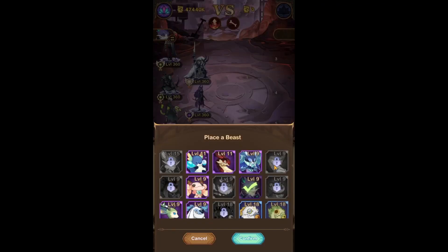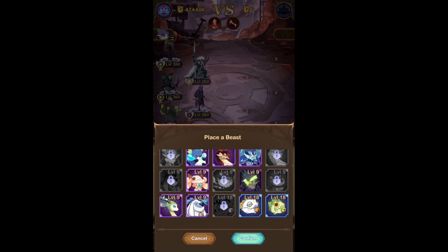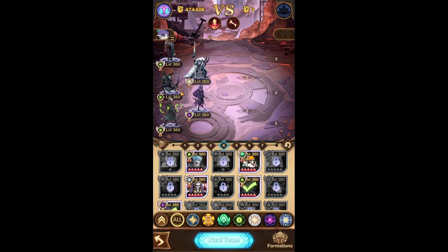This is a bit more interesting. For this team, you actually want to use the Vespiro pet, because it helps with the Energy Draining theme of this team. As you can see, we have Odin as an Energy Drain and we have Pharrell as an Energy Drain as well, so this is a good pet here.